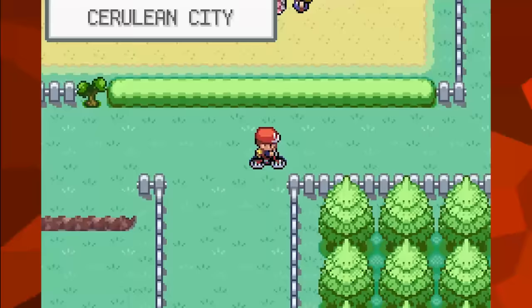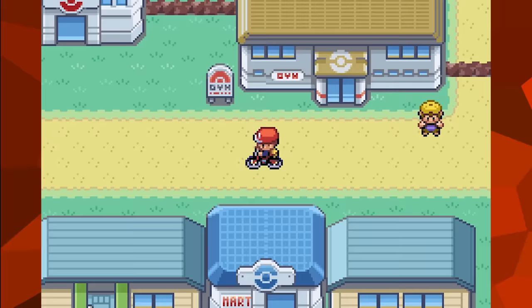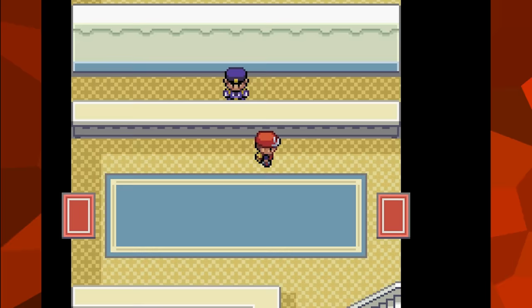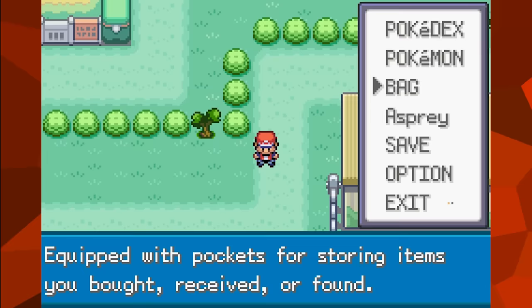Also worth noting is that the Mach Bike and Acro Bike do function when hacked into use, but the bicycle your character rides acts just like the regular bicycle you're normally supposed to obtain in these games. Unlike Ruby and Sapphire, which has separate data for the two different bikes, FireRed and LeafGreen only has data for its one bike, so when those bikes are used, the game can only call that one bike's data.